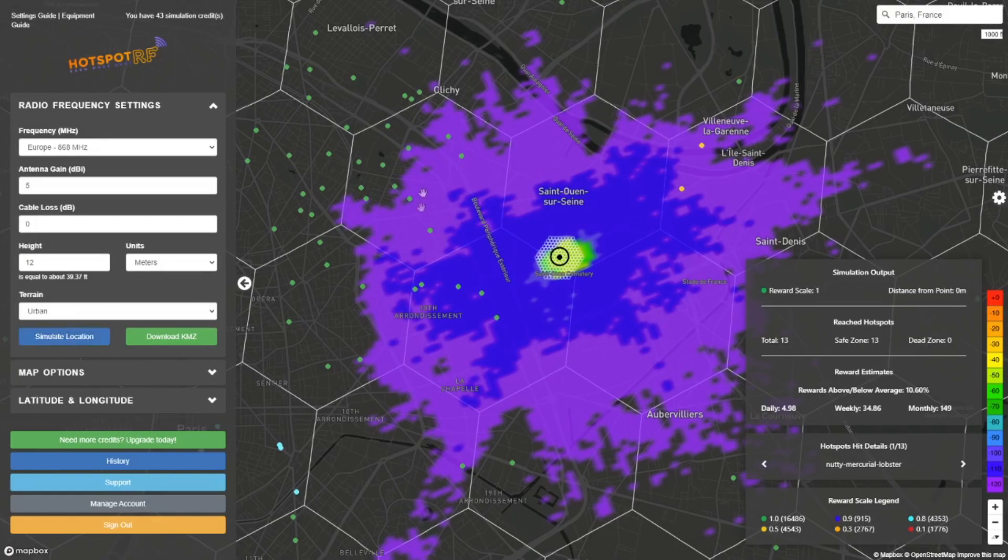They've added meters as a unit option, which is easier for us people in Europe. I have a 5 dBi gain antenna, no cable loss, and I'll set the height to about 12 meters for a rooftop placement. Then we click Simulate Location. As you can see we would be hitting a lot of different hotspots, which is good, and we also upgraded the reward scale of two hotspots. Sadly we were not able to help a couple others yet — they're still at 0.5. But we did help the network upgrade others to green, and everything that had a 0.8 reward scale now has a reward scale of 1, which is beneficial for us as well. The expected HNT rewards are about 5 HNT per day or 35 weekly. Keep in mind this is an estimation — roughly plus or minus 20%, so between 4 and 6 HNT on average. It can take 10 to 15 seconds for these reward estimates to load if many people are using the tool, so give it some time and don't hit refresh too often as that will overload the server.